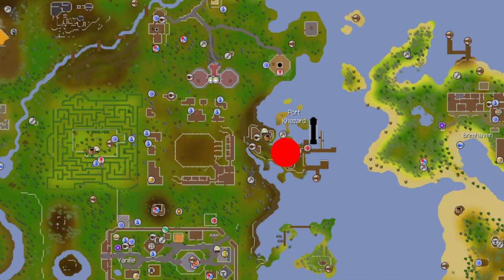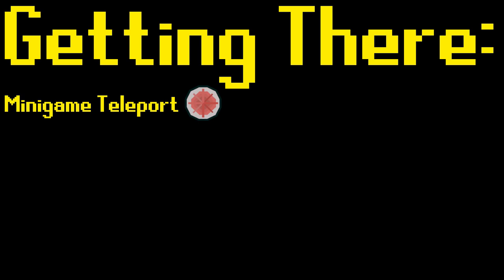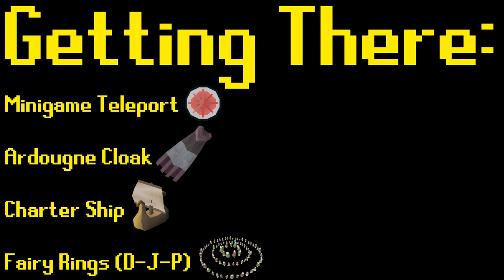To reach the Fishing Trawler, you will need to travel to Port Khazard. The easiest methods are as follows. The first method is by use of the Fishing Trawler minigame teleport found in the minigame menu. The second method is by use of the Ardougne Diary Cloak to teleport to the Ardougne Monastery and then running southeast. The third method is by use of the Charter Ship transport system to travel to Port Khazard. The final method is by use of fairy rings using code DJP and running south.